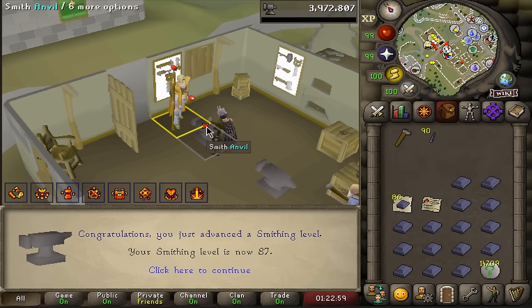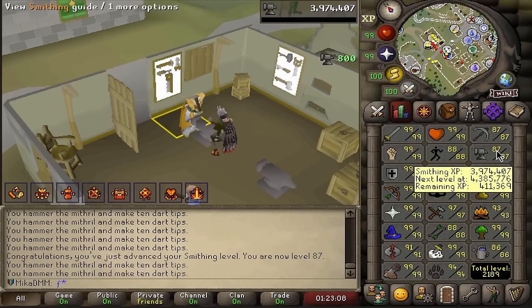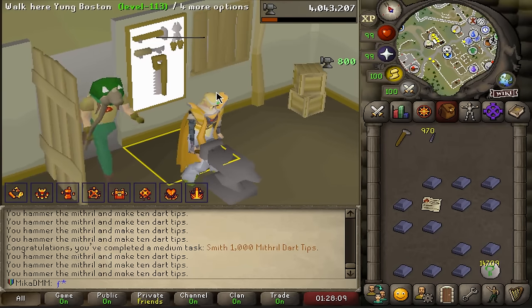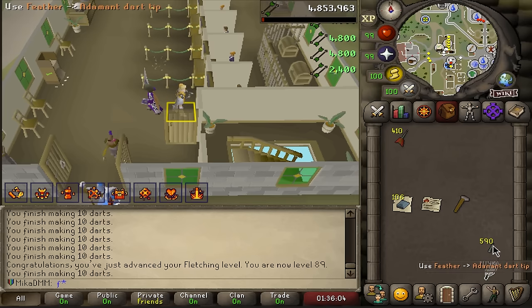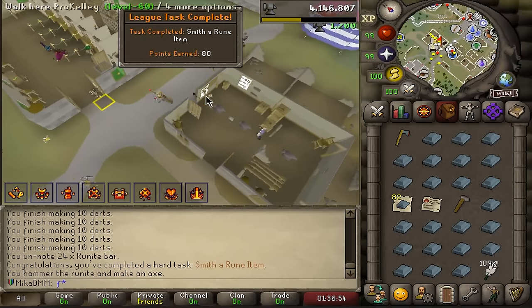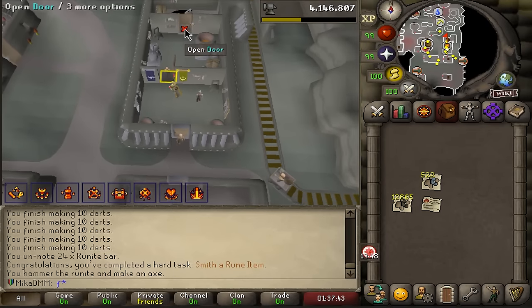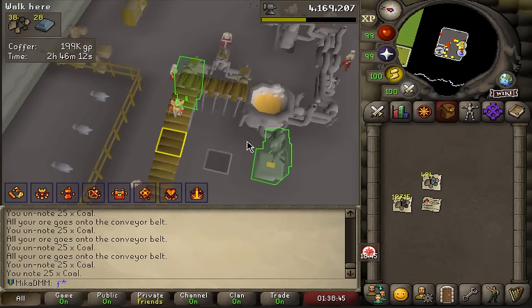Now it's just time to turn them into mithril dart tips, and here is 87 smithing. I was also thinking of using all my runite ores from Nex in the blast furnace to get a bunch of rune bars, turn them into dart tips, and fletch them for fletching XP. I'm cooking right now — I'm in a skilling mood. That is smithing 1000 mithril dart tips completed, and 1000 adamant dart tips done. Let's go up to rune. There's 89 fletching, and I need to get 95 to complete the next points.